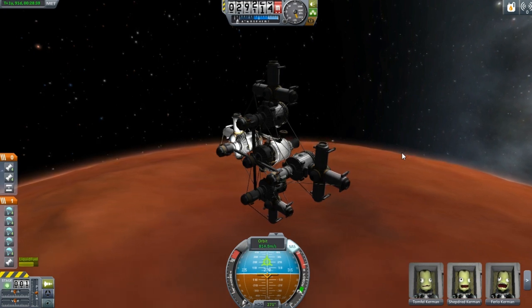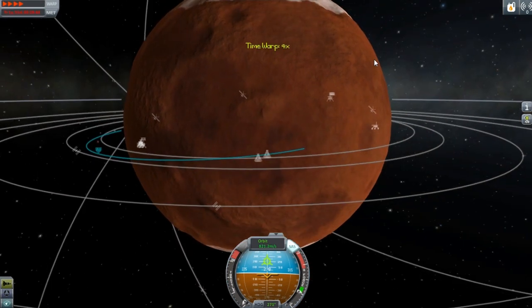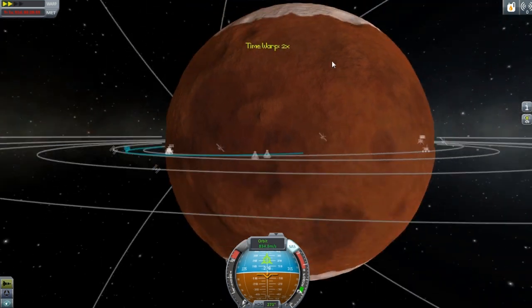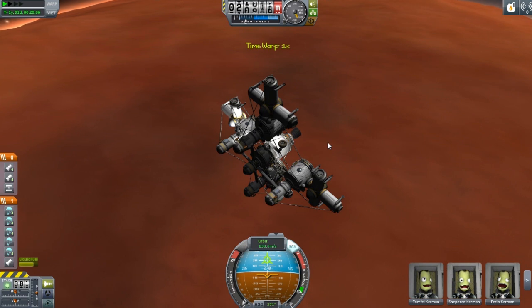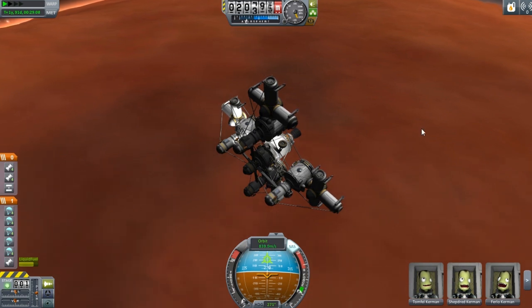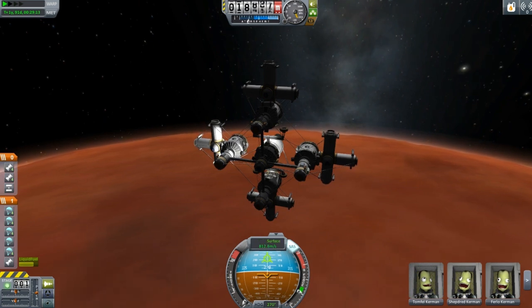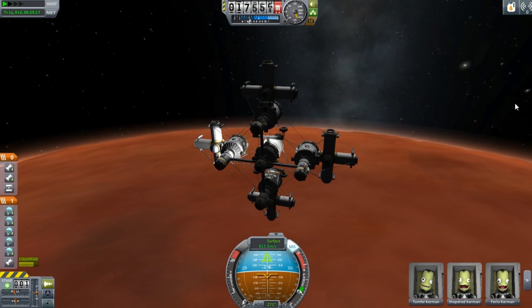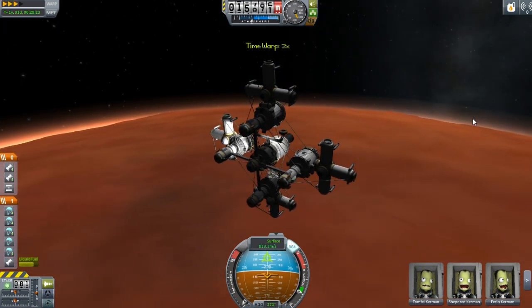Nine rockets all to Duna — we might as well finish all of this off with a nice little bang. I'm really wondering what I should do next. I really would love to go to Moho. I have not been to Moho. So I'm thinking we either build a ship or I might possibly send the dual explorer there. I don't know yet, but I think maybe the dual explorer.